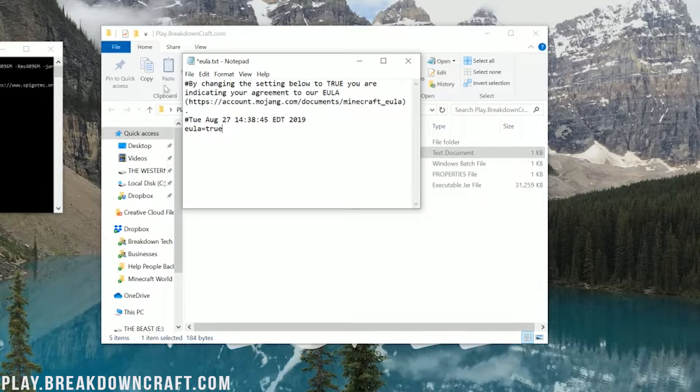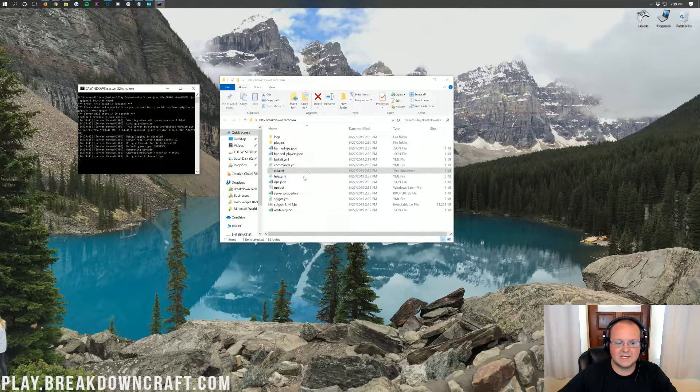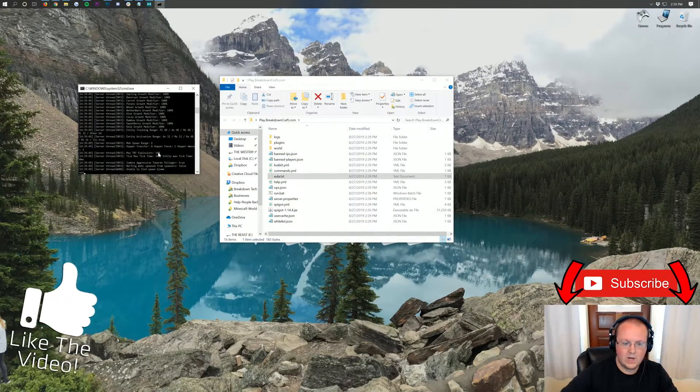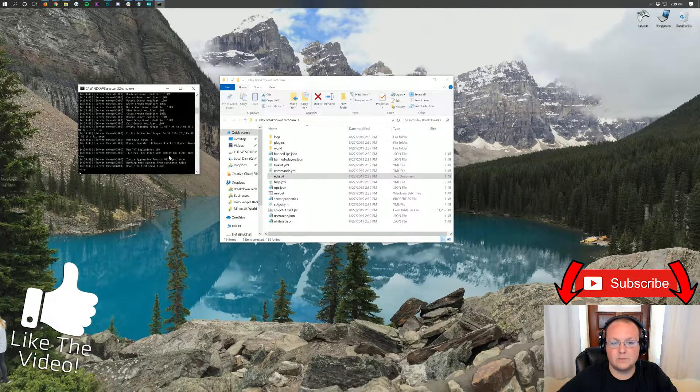Type T-R-U-E, right like that. Then go ahead and do File, Save. Now it'll agree to the EULA and we'll be good. We're actually starting our server over here — it's going to start on up. But at this point, if your server had failed, all you would want to do is double-click on the run.bat file to get the server up and running again.